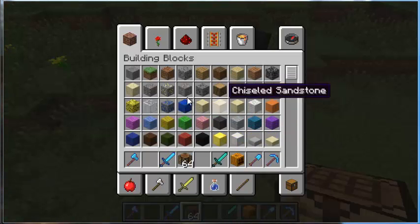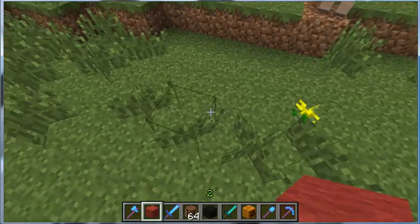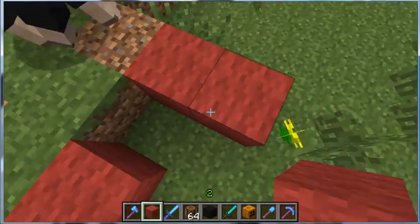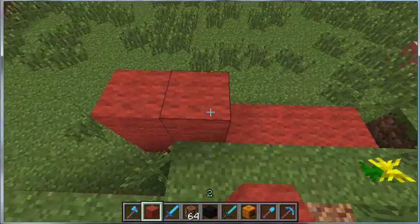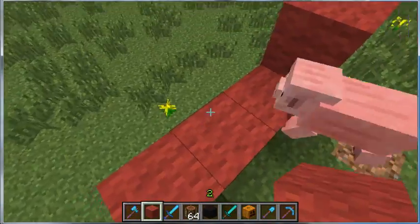Yes, we're almost done. We are going to make the magma cube. We've got all the red mobs and black mobs left and that'll be the end of this video. The medium magma cube is made exactly like the regular slime except it's red - that's the only difference.